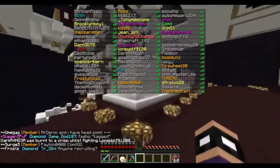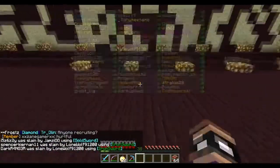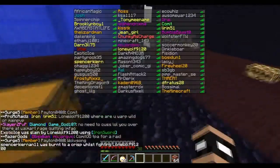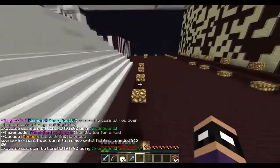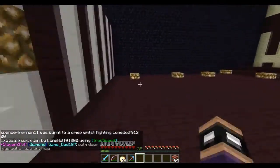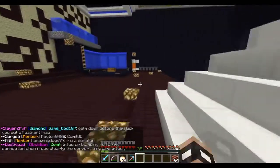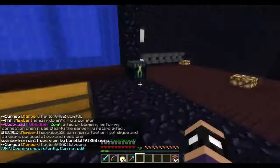Alright guys, we're back in my factions base and I'll be explaining two separate situations in which you can be successful on a factions world. The first situation is for very small factions — either one or two people — and some things you can do to help prevent yourself from getting raided. I'll be running around aimlessly here, so just listen to what I'm talking about.